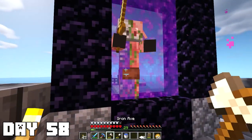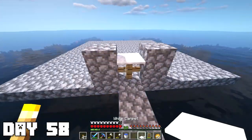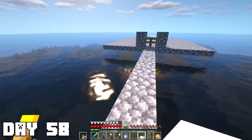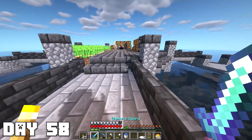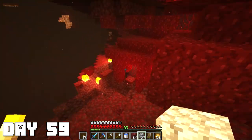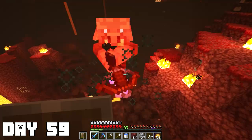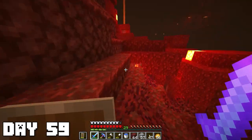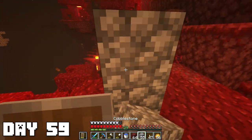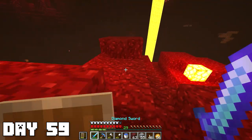The zombie pigmen kept coming through my portal and into the overworld — I really can't have them doing that. The mob spawner platform is about an 11 by 11 square right now, but I don't want to spend too much time on it since it's not that important. On day 59 I was in the middle of the nether with a bunch of building blocks because — after dealing with some mobs — we are a little over halfway through the 100 days and I need to get some eyes of ender to fight the ender dragon. It's probably a good time to start finding a nether fortress.